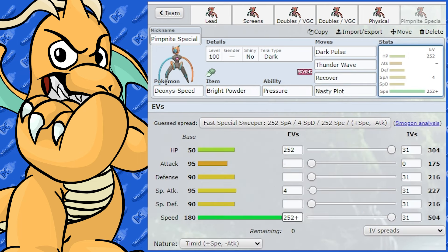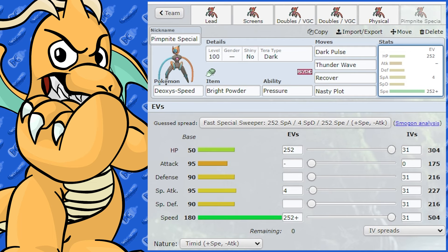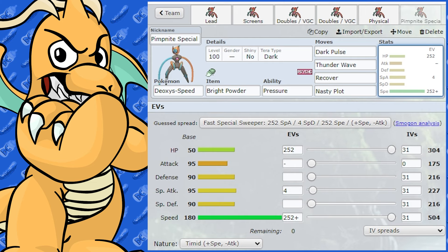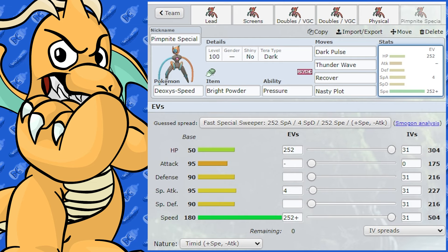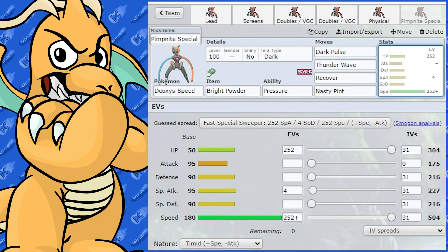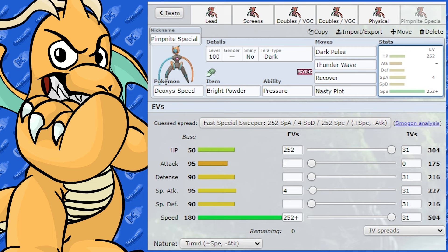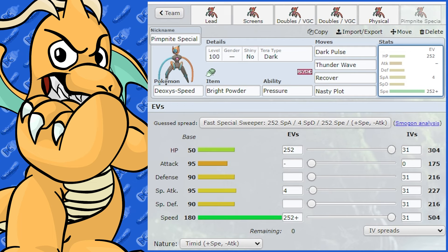On the Dark Pulse set, you're designed to paralyze the opponent and then spam Dark Pulse. If you've taken some damage and think you have a chance, go for Recover. You might even get a Nasty Plot boost up to start doing more damage with Dark Pulse. Purely a gimmicky set, but a bit of fun.